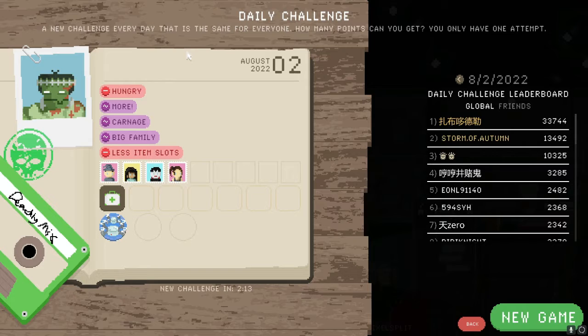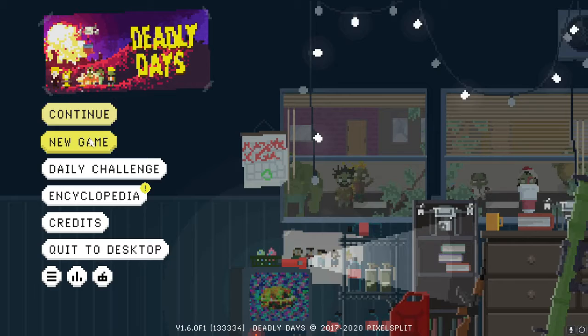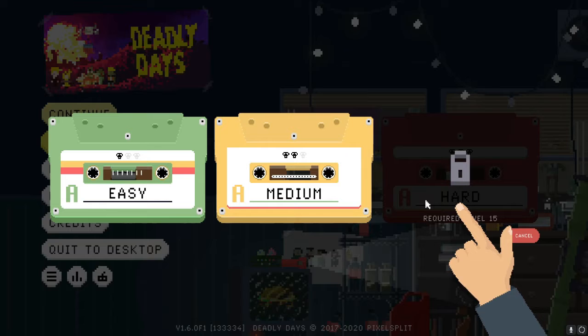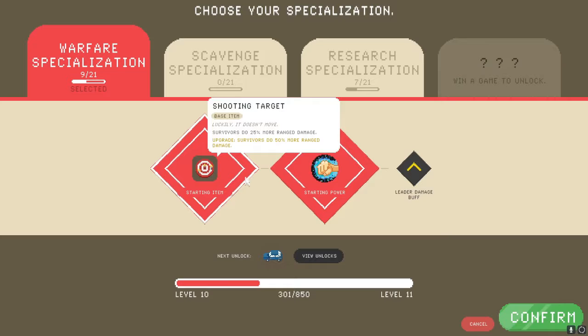The daily challenge changes every day and is a fun way to keep things spicy without doing the same run every time. Being a roguelike, it keeps you on your toes. To start a new game, you can choose easy, medium, or hard, but you only unlock harder difficulties once you reach a certain level. You earn experience at the end of the game depending on how long you survive and what you do.